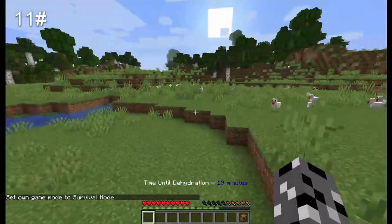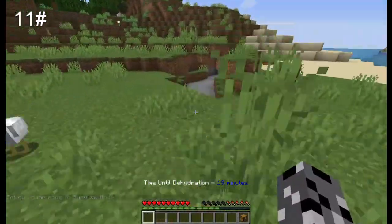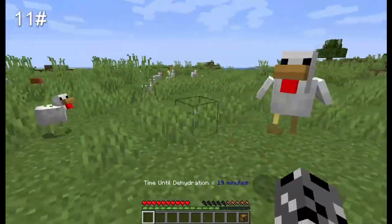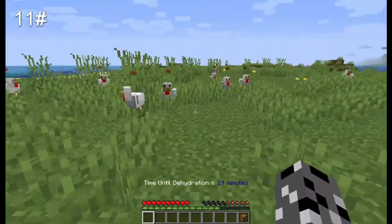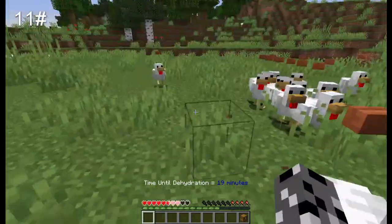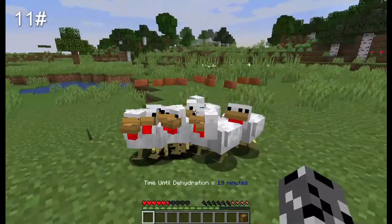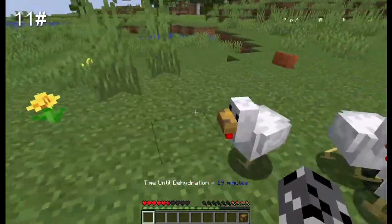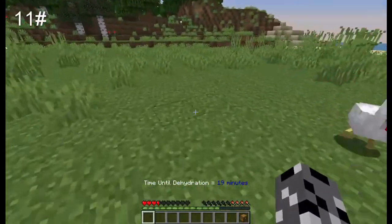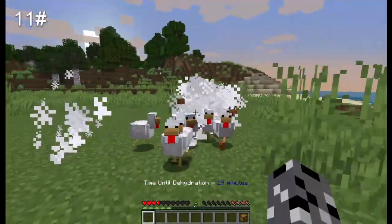The next feature is that chickens, because they're a little bit aggressive in real life, if you attack one, all the other nearby chickens will fully heal and get aggression dots above their heads, and they will come to attack you. You can either kill the chicken and they'll stop being aggressive, or if you hit the top part, you can calm them.